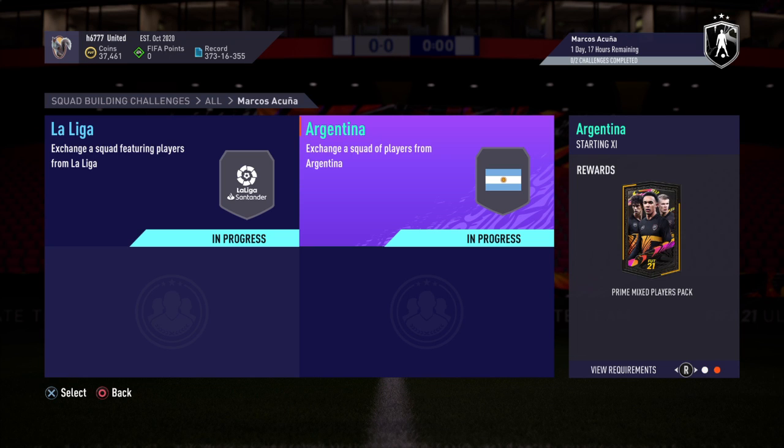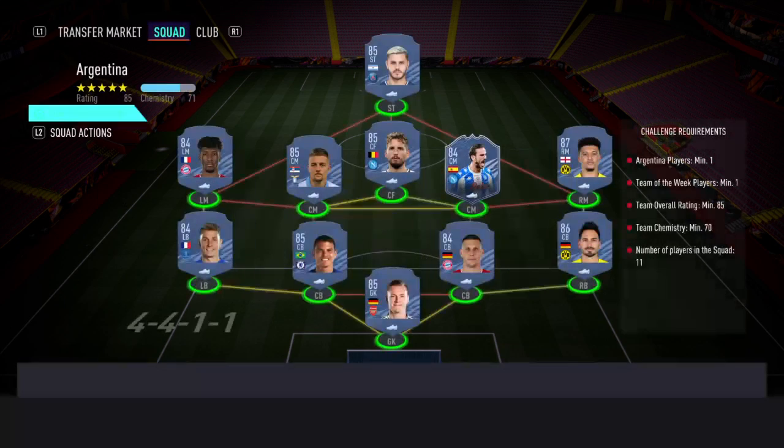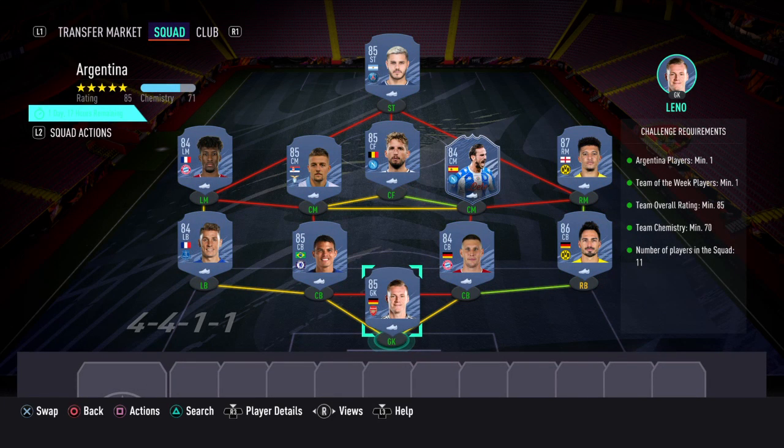The second SBC is called Argentina. For this one you get a prime mixed players pack. The requirements are: Argentina players minimum one, Team of the Week players minimum one, team overall rating minimum 55, team chemistry minimum 70, and players in the squad is 11.